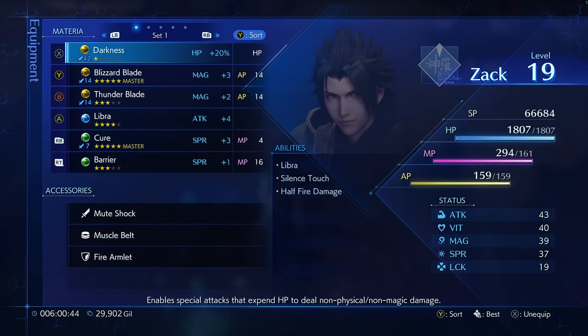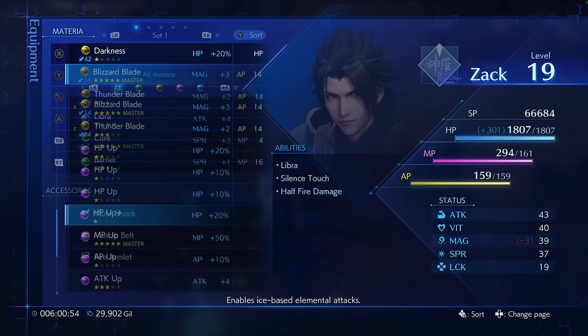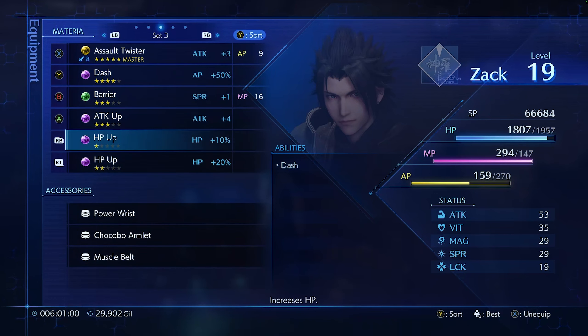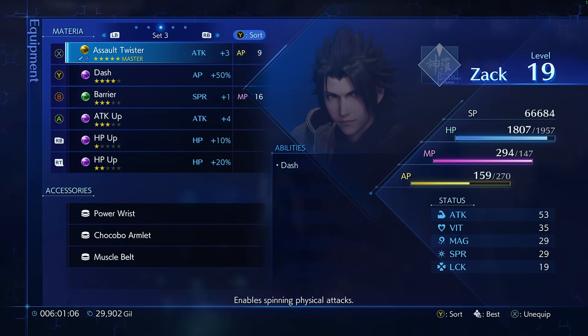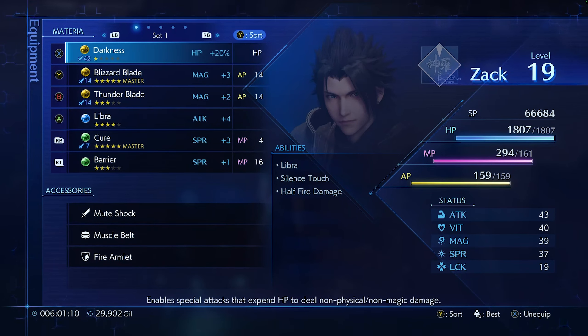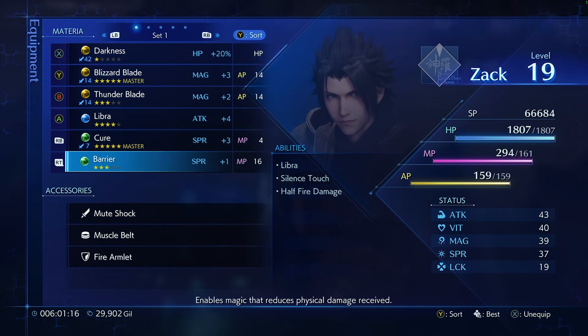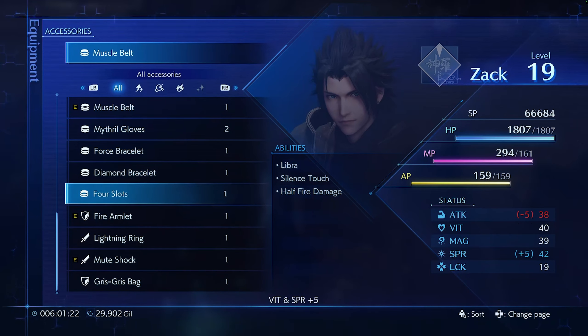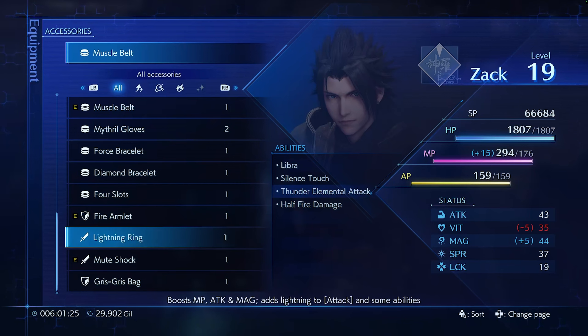So I think we'll continue with the main storyline and level up a bit more. Let's go with Set 1 — we had 'Up in Darkness' in the last episode, Blizzard Blade. The other one was the physical one: HP Up, HP Up, Power Wrist, Barrier Dash. And this one is like a mixture of both — it has magic, Cure, and Barrier, Muscle Belt.